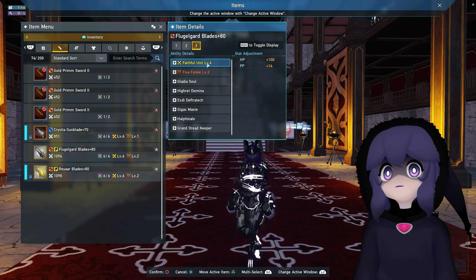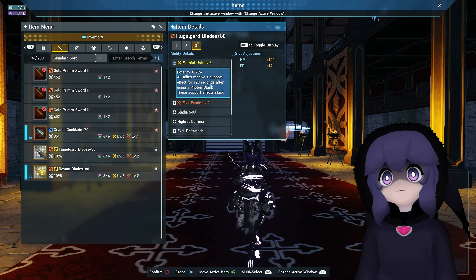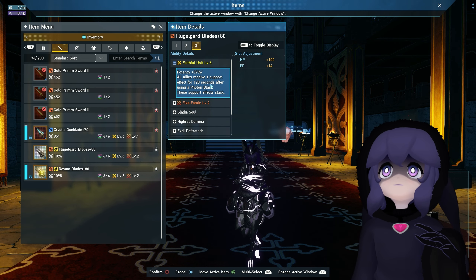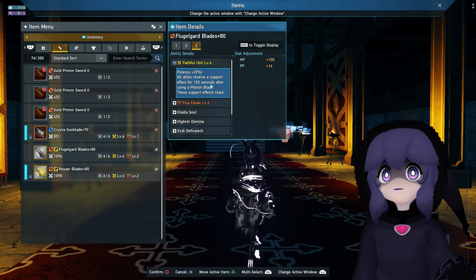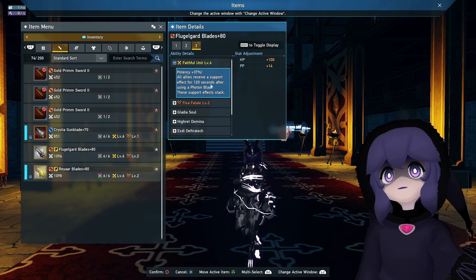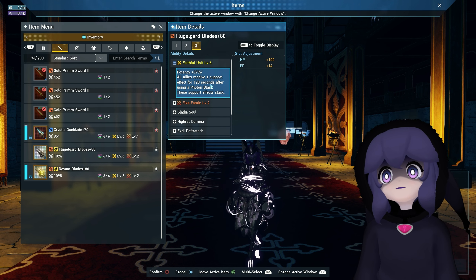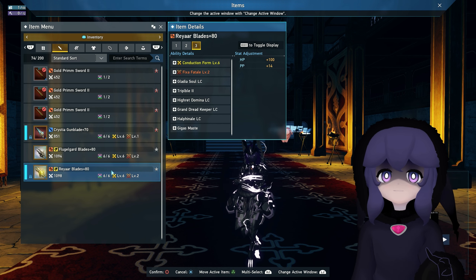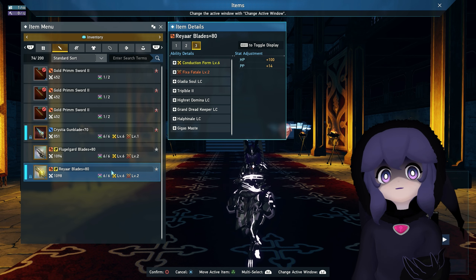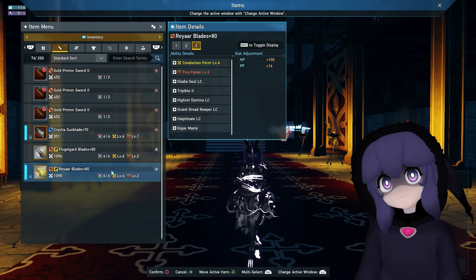Compared to the Flugel Guard, which is 37 potency, you will receive a support effect if you use your Photon Blasts, which lasts 120 seconds and I believe it stacks. Tier one is less Photon Power consumption, while the second tier is a five percent critical hit rate boost. The Flugel Guard is best if this effect was constantly on, but for the most part the Ray-Are weapons kind of beat it out depending on your class. If you use a lot of normals, maybe Flugel Guard is better, but if you use a lot of PAs or Techniques, Ray-Are seems to be the go-to weapon.